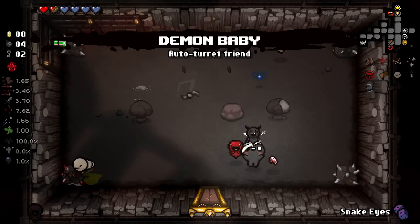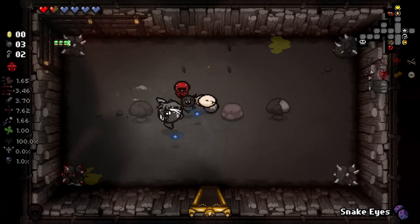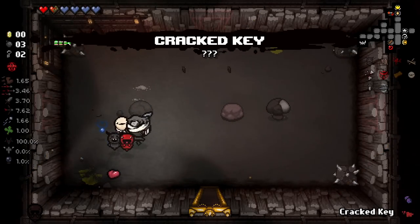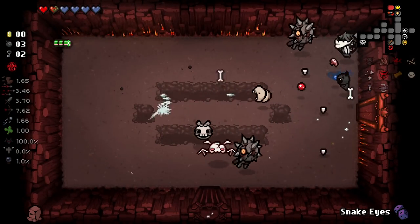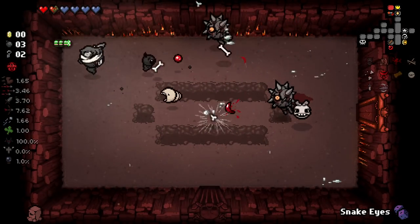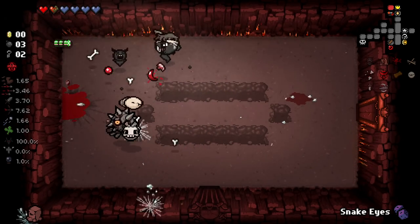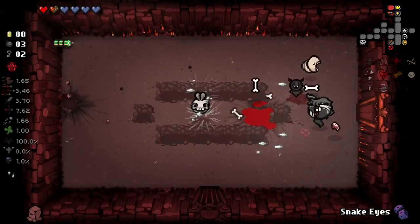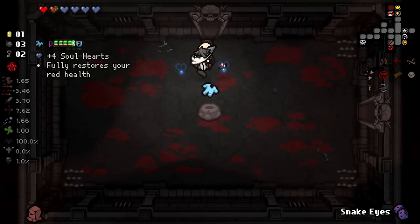We will most certainly take the other item here. Demon babies, whatever. Oh, it deleted my bomb — at least it gave me one back. Cracked key. I will quickly go in here. I was hoping this would let me into the boss trap room, but I'm not sure if it will. Yes — sneaky sneaky. Oh, it's PJs too.